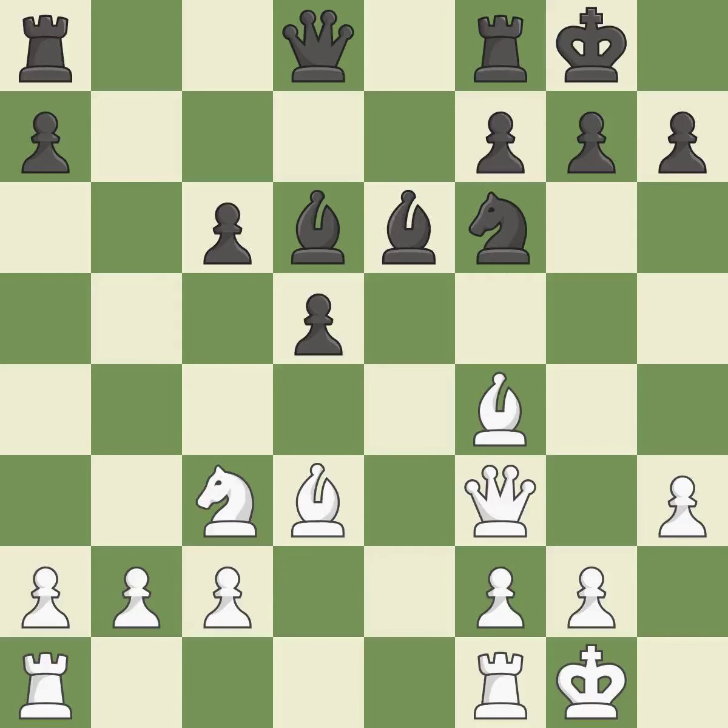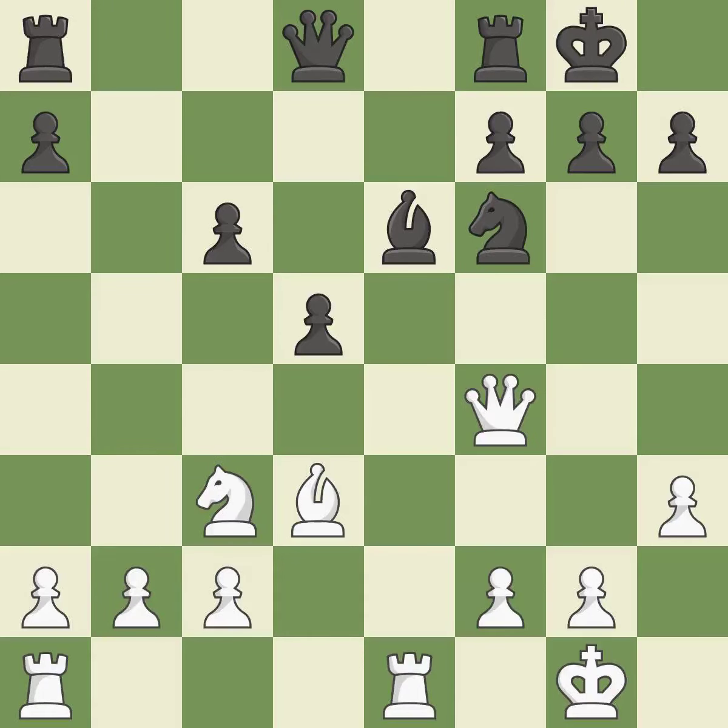By moving a bishop from its initial square, this activates it — ideal. This requires an open file, a typical technique for rook activation — quite good. This keeps the material balance in check with a good trade. This offers to exchange pieces of equal value — excellent.